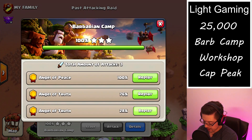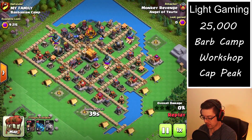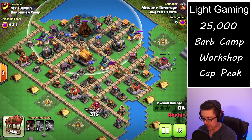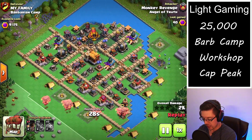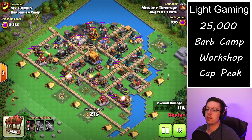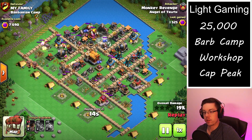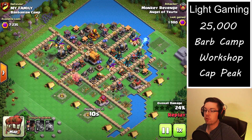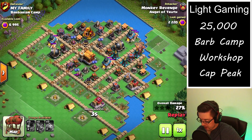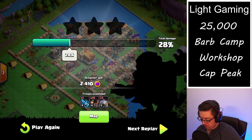The next fun base I like to hit is the Barbarian Camp. This one is a bit of a beefy base — we've got the triangular formation on the air bombs and the back end with a well-protected rocket artillery. The reason I like to attack the Barbarian Camp is that it is very challenging to two-shot. It's not super crazy like the Dragon Cliffs, but planning around the air targeting defenses in the Barbarian Camp I find very exciting.